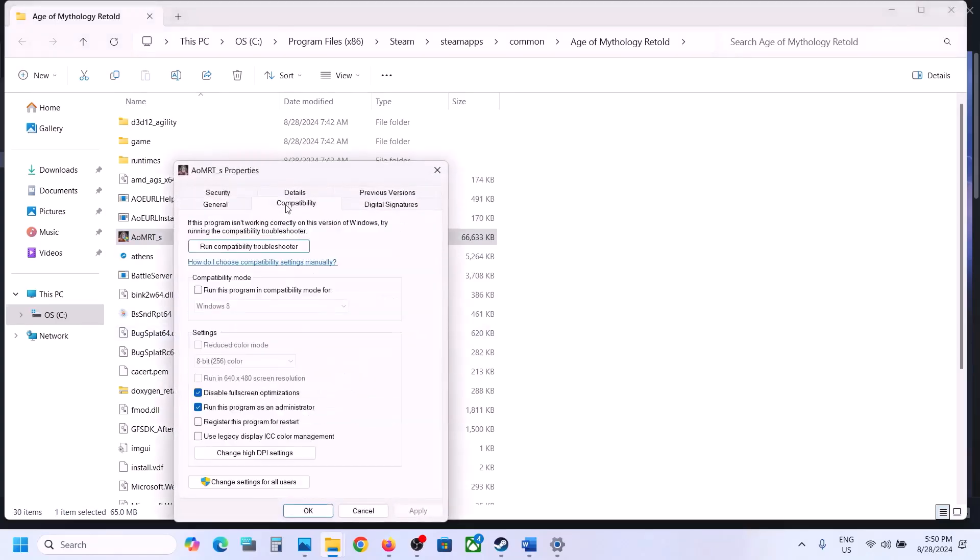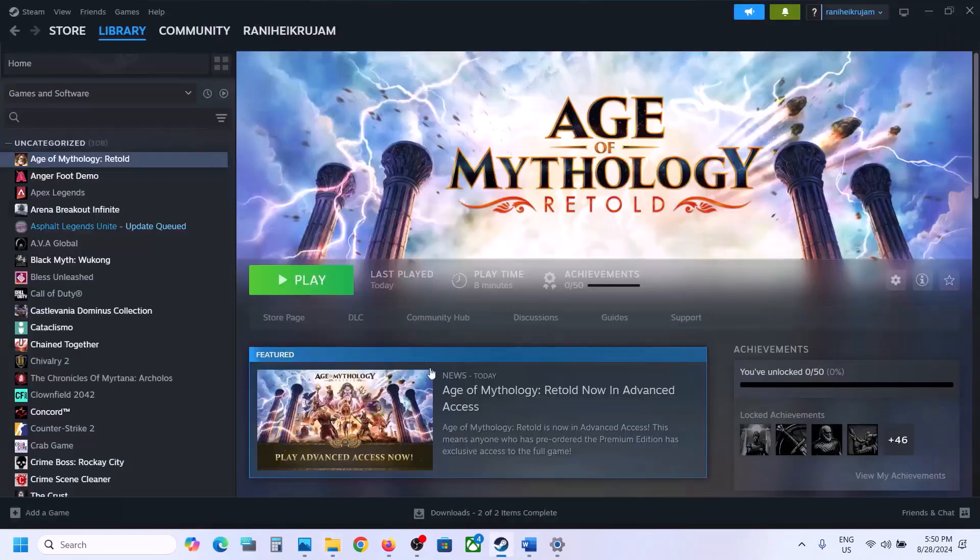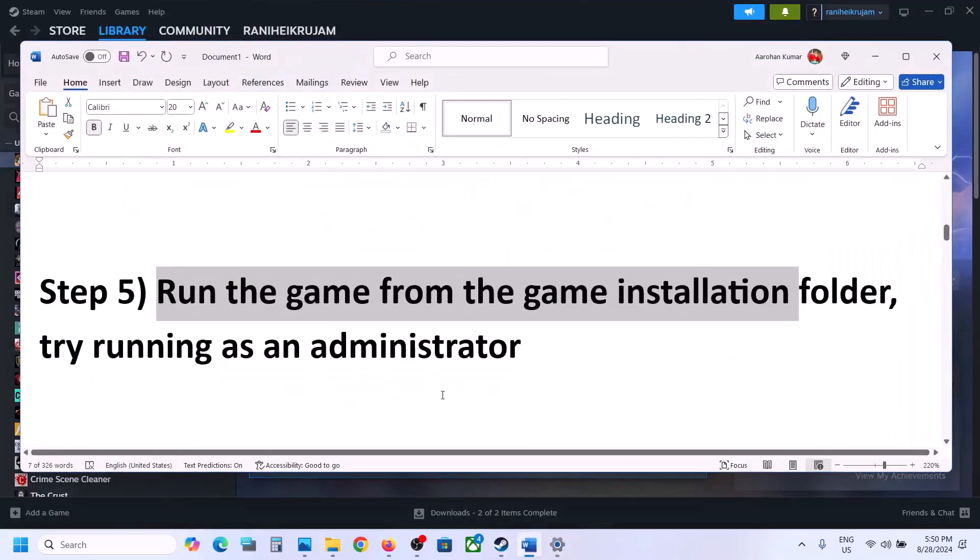If that does not work, go to properties again and this time put a check on 'disable full screen optimization,' hit apply, click OK, double-click to launch the game and check.